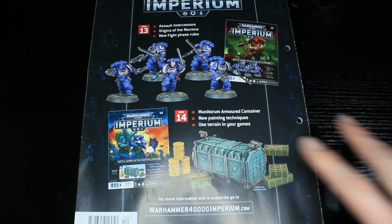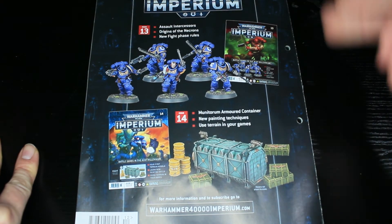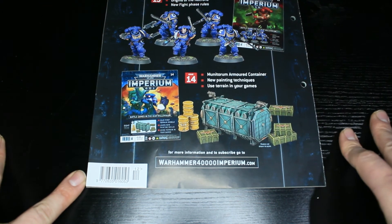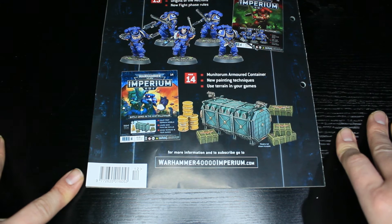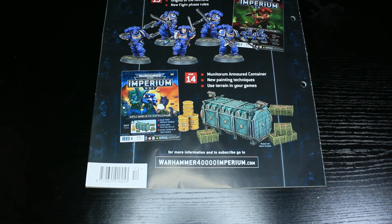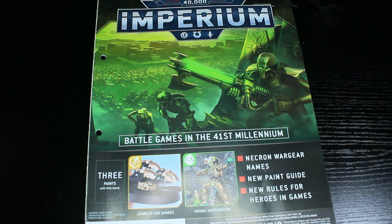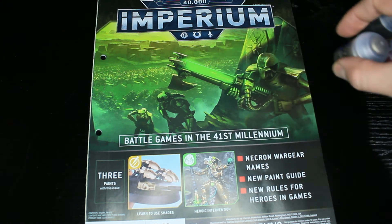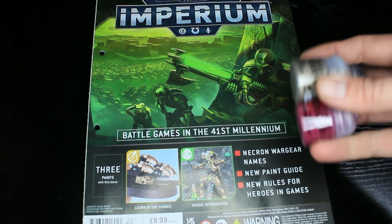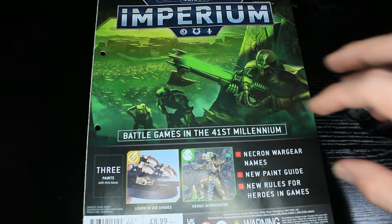Issue 13 has the Assault Intercessors, Origins of the Necrons, and the new Fight Phase rules. Issue 14 gives us the Munitorum Armored Container, new painting techniques, and using your terrain in games. That's pretty cool — it's a really good issue. Even though people frown on paint issues, they make it up with content, and this one is actually a saving.